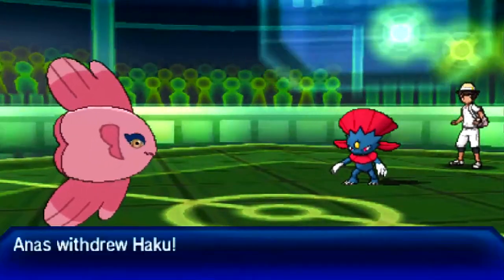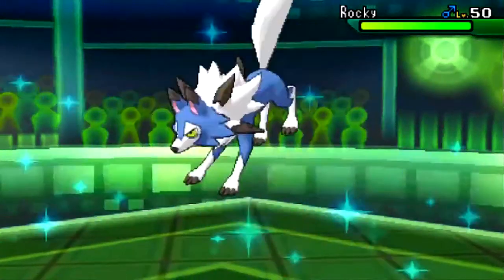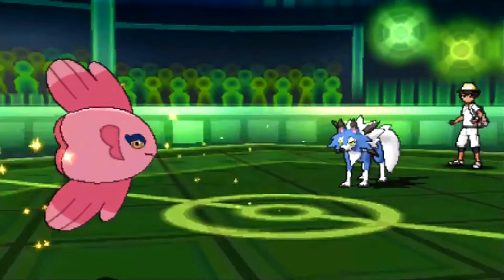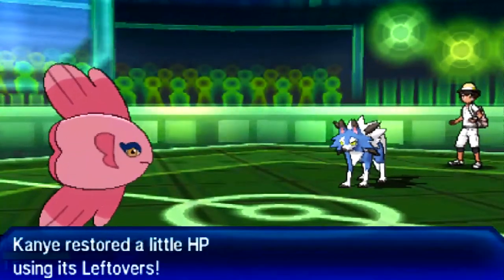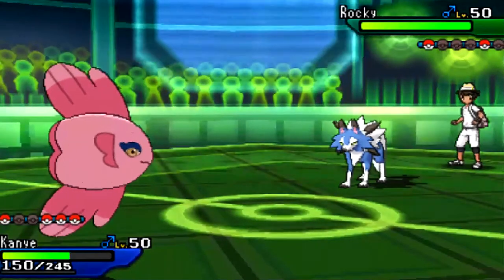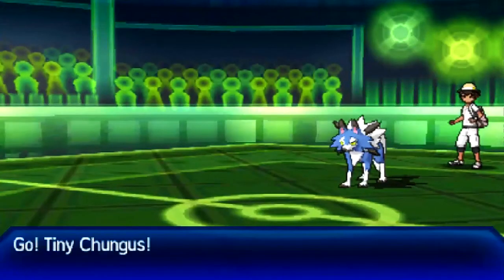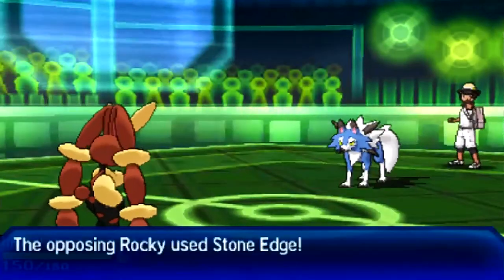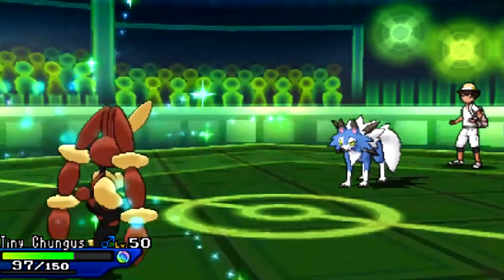I click Wish so I can get Alamomola back to full health if needed. Because Lopunny resists Lycanroc's STAB, it can live any one hit from Lycanroc — unless he goes for Zen Headbutt, which I don't see happening. He goes for Stone Edge but doesn't crit, and even if he did I'd live quite comfortably. With the Wish healing in, I'm now back to full health on Alamomola.